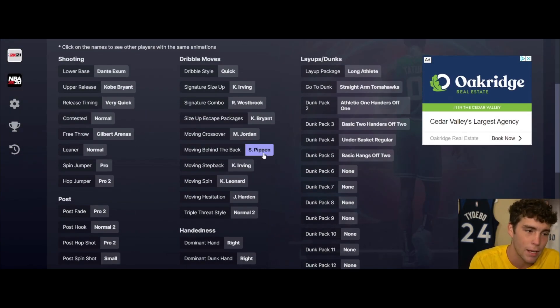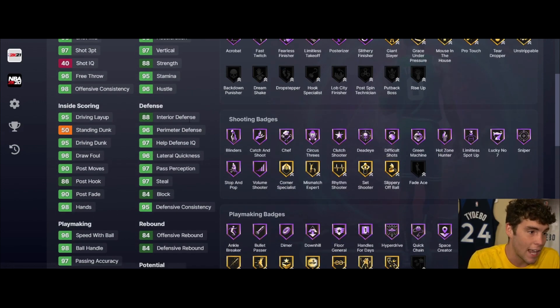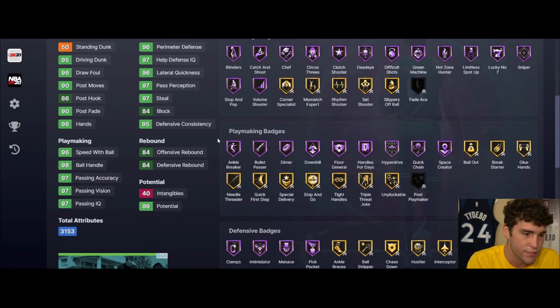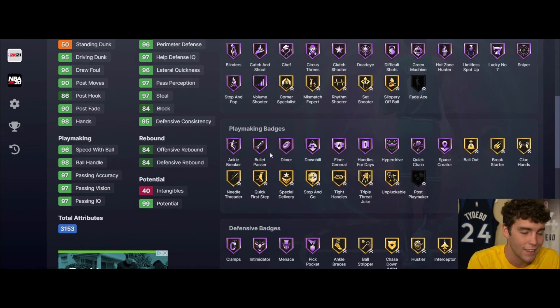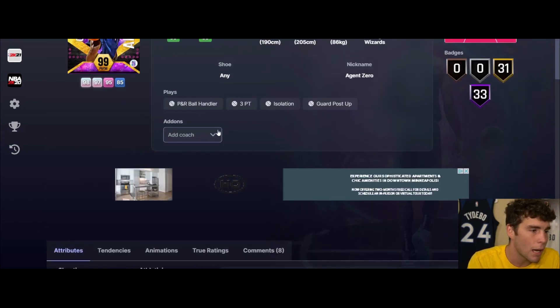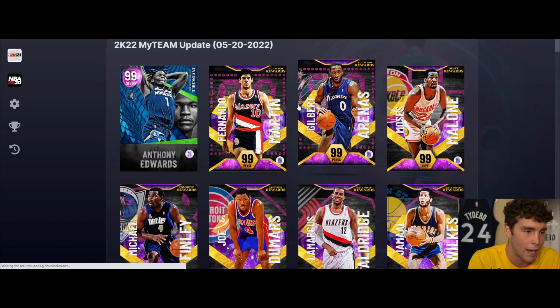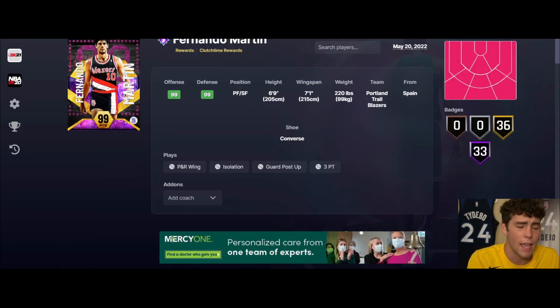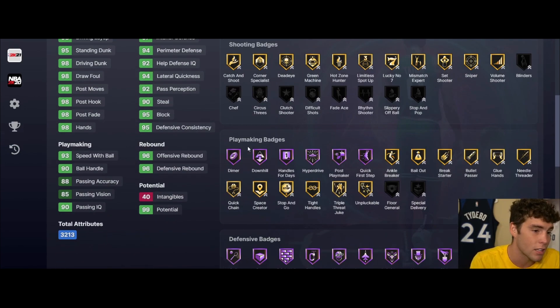Agent Zero up next - Xan base on very quick, quick dribble style, Kobe size-up escape, Scotty moving by the back. Stat wise very solid - 88 interior, 88 strength. He's on the wheel in clutch time and probably going to be one of the more fun cards to use in the entire game. For Gilbert Arenas probably not going to be that great, but great dribble sticks. Fernando Martin I think is the 100-win clutch time reward - 6'9", 7'1" wingspan, 83 three ball which is a little low, but outside of that look at the card.